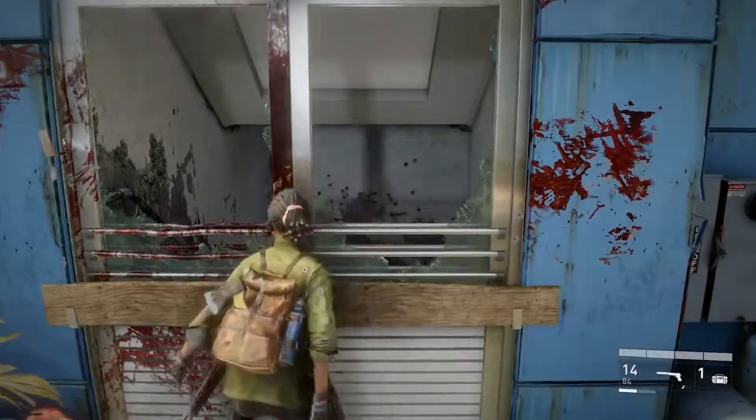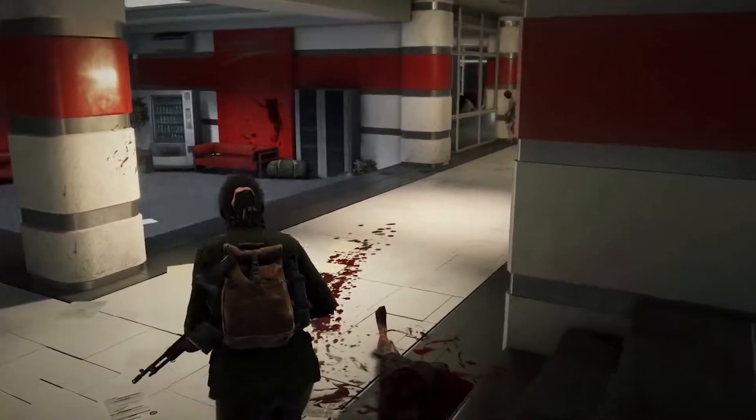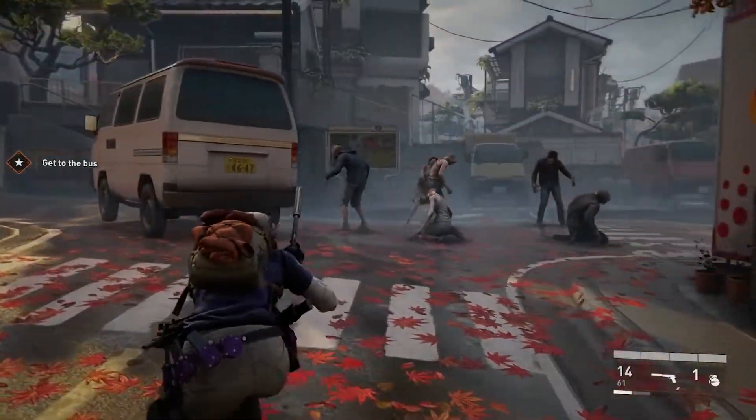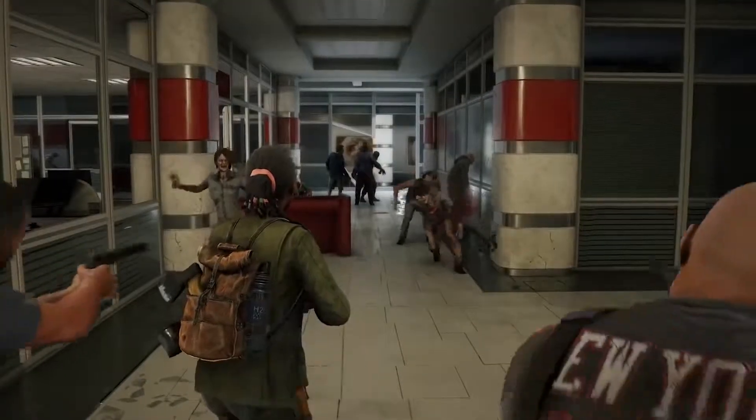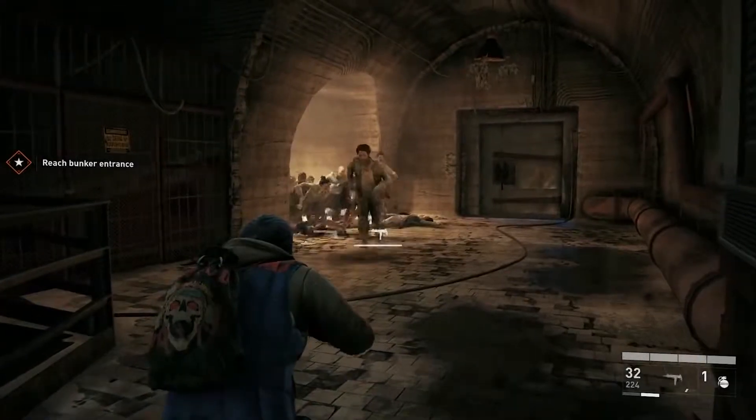When your squad first jumps into a chapter, you're going to want to stay as quiet as possible. Noise attracts zombies, and the game will spawn far more for your team to deal with if you run in guns blazing.